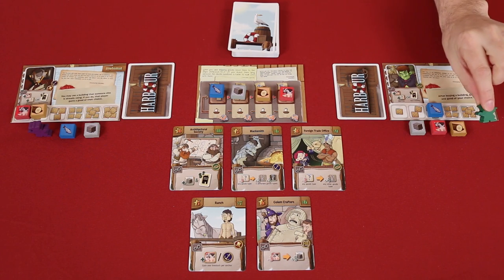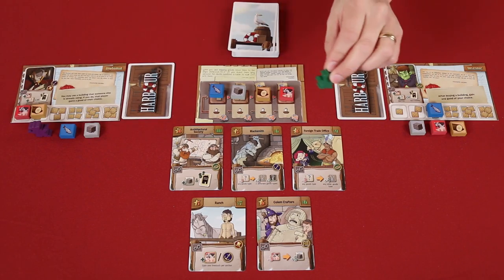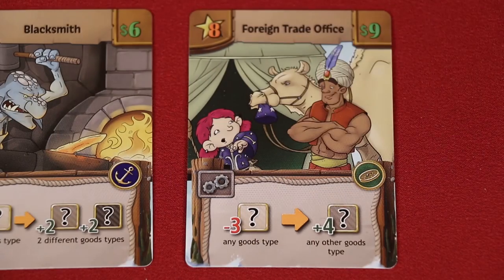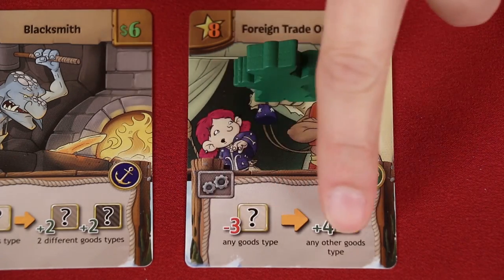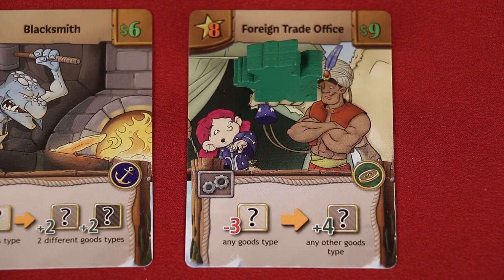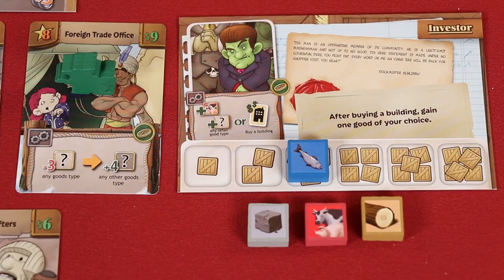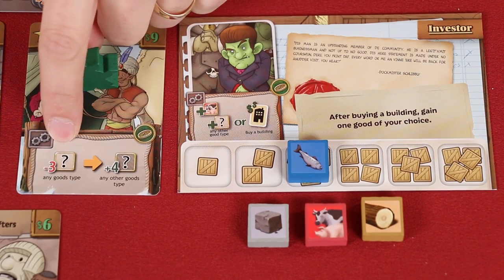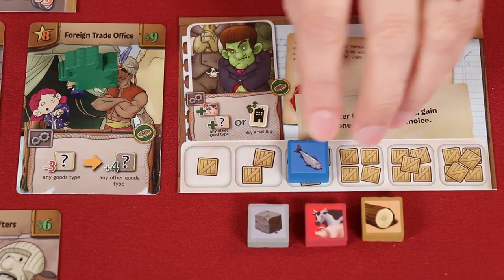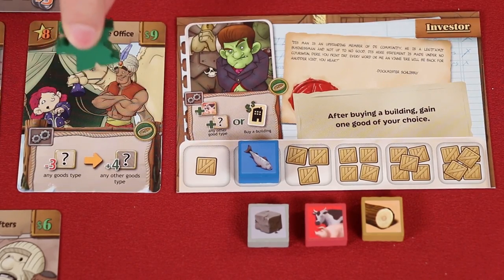On your turn, you must move your pawn to a vacant building — that is, a building that does not already have another player's pawn on it. This can be your own building, a building in the central area, or even an opponent's building. You just can't leave it on the building it started the turn on. Each building has an action, and when you move to that building you have to perform the action to the best of your ability. Many of these actions are represented by symbols but also include text. It's very important to note: with effects that show an arrow, if you cannot complete the first part, you don't get the outcome — and therefore you would not actually be able to go to that building at all.